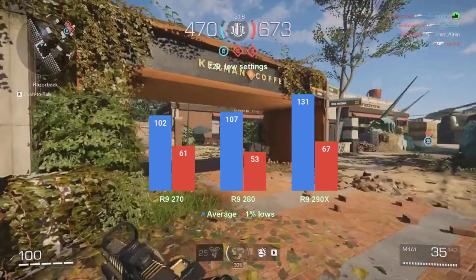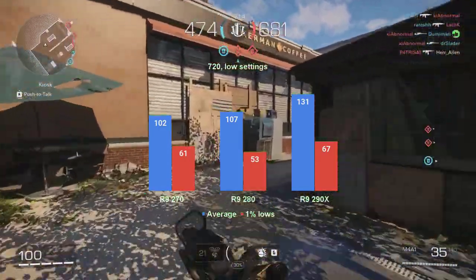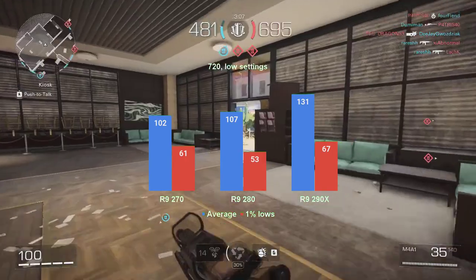Last of the bunch, the R9-270 averaged 102 FPS and the 1% lows went above 60 FPS. That doesn't mean that the R9-270 is just as good as the R9-280 — the 1080 results clearly say otherwise.